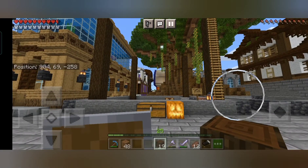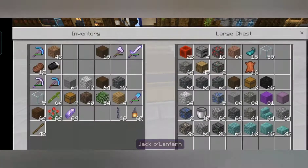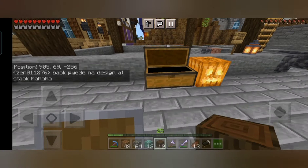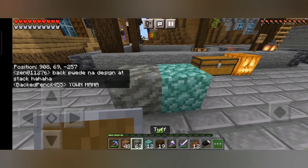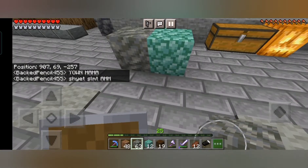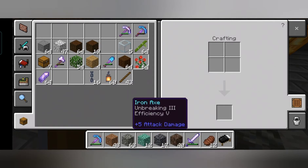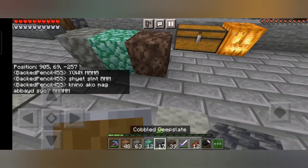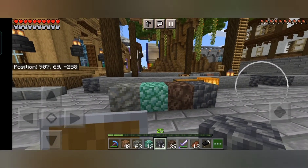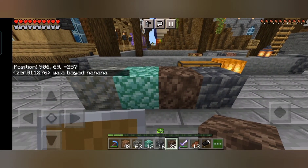Mag-iisip ko na ng konting idea. Paano natin — siguro yung side muna. Gusto kong side stone at stone lahat, tsaka prismarine rin. Tinanatin combination na itong dalawa. Not bad! And siguro lalagyan natin siya — tinan natin kung bagay sa anya to.